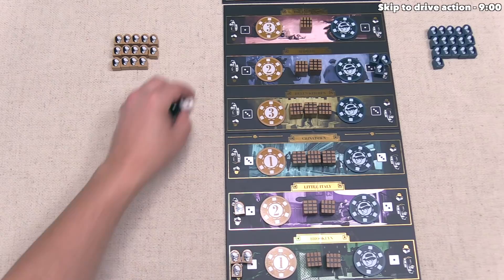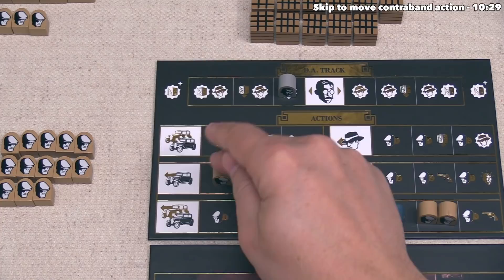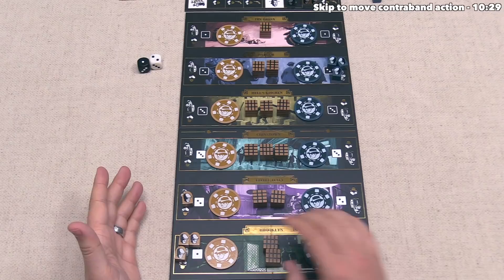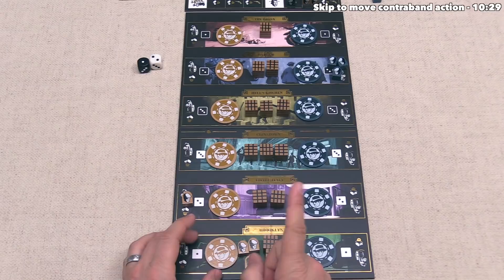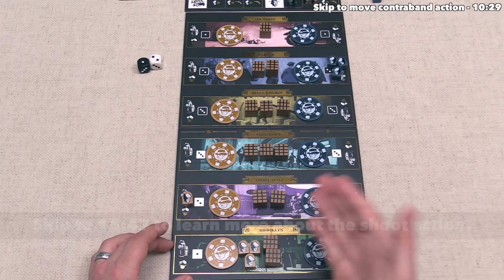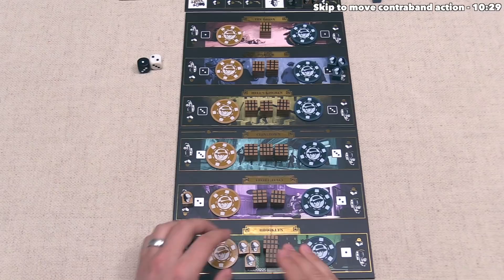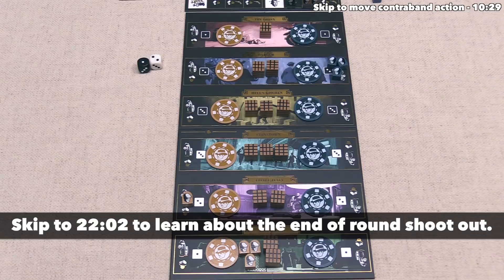We spend one henchman to activate the drive spot. We select the Brooklyn car, and all three henchmen from that car are driven over to Brooklyn. This has two benefits: the car is now empty so we could load more henchmen into it to be automatically driven to Brooklyn at the end of the round, and these three are now protected from the shoot action, which can target henchmen in cars but not henchmen in locations. There is always a shootout at the end of each round. That finishes our drive action, so it's now time for the blue player to go.